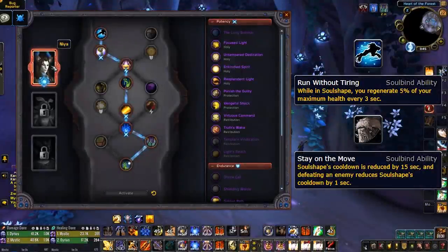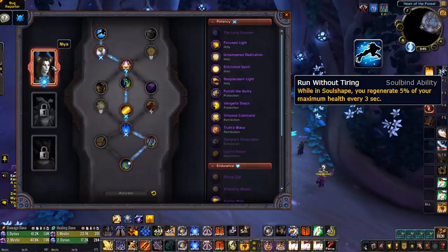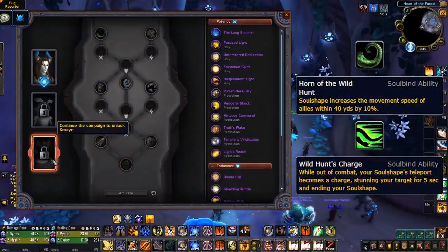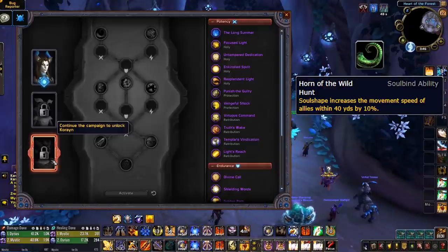Nia lets you choose between Run Without Tiring and Stay On The Move. Run Without Tiring may have its uses in PvP, particularly for classes which lack any form of self-healing. And if self-healing is not a problem for you, then choosing Stay On The Move for the small decrease to Soul Shape's cooldown may prove to be better. Next we have Corrin, who also has 2 abilities to choose from which augments Soul Shape in the form of Horn of the Wild Hunt and Wild Hunt's Charge. Horn of the Wild Hunt simply makes Soul Shape provide a 10% increase in movement speed to all allies within 40 yards. And honestly, 10% movement speed is just too low to have a significant impact on PvP.